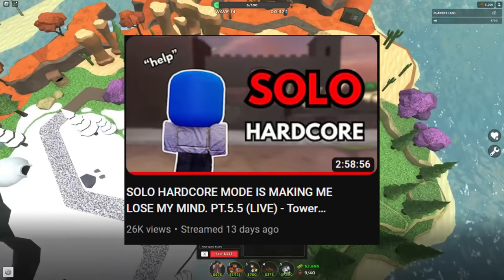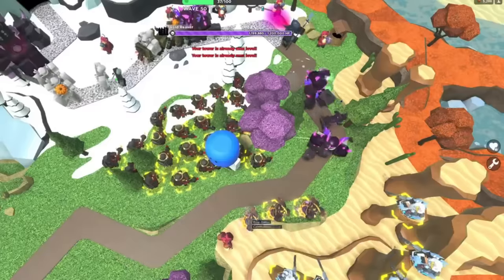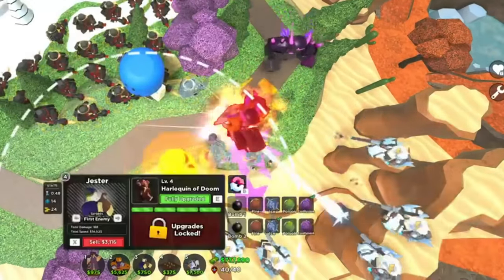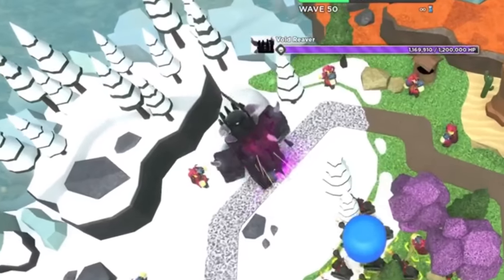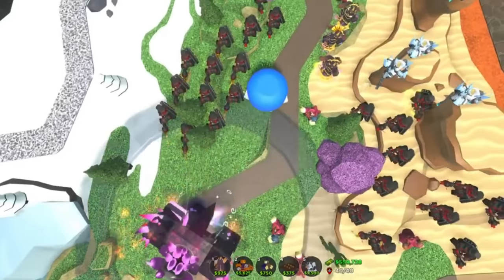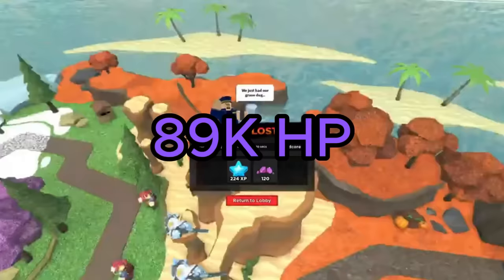With these new adjustments, I decided to hop on another stream. On my first attempt, it was clear the new placements were working — the Vindicators ended up targeting the minigunners much less and got distracted by the Rangers, Commanders, and Jesters. This allowed me to lock onto the Void Reaver much quicker. Unfortunately, I had pretty bad luck and the Void Reaver kept stun-spamming my towers. He ended up killing me at 89,000 health — not bad, but it wasn't enough.